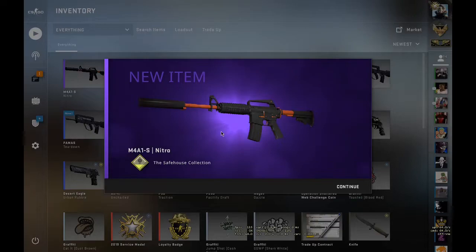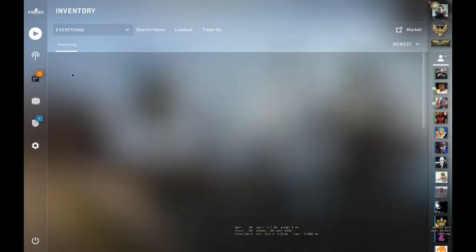Alright, let's do it. Three, two, one — papa bless... I lost a lot of money. That's around five dollars. Alright, let's move on to the second trade-up.